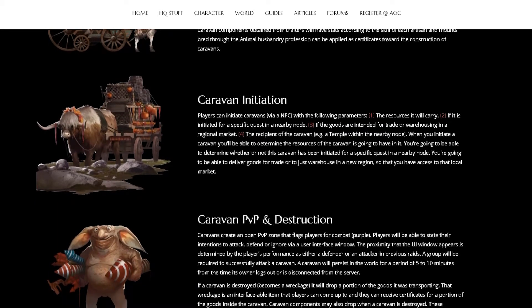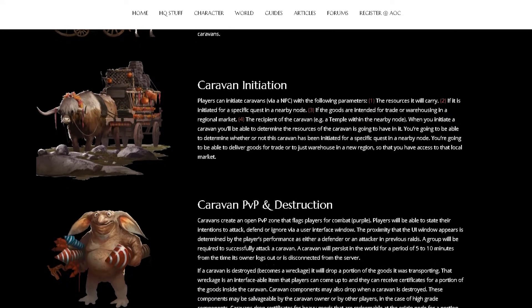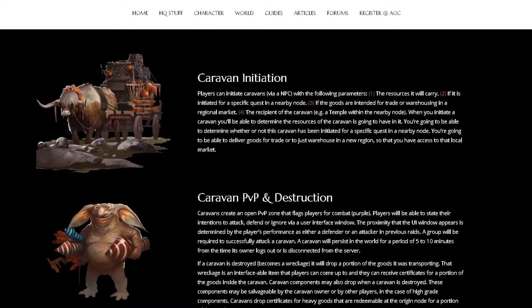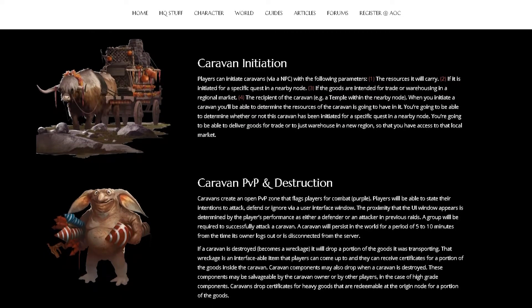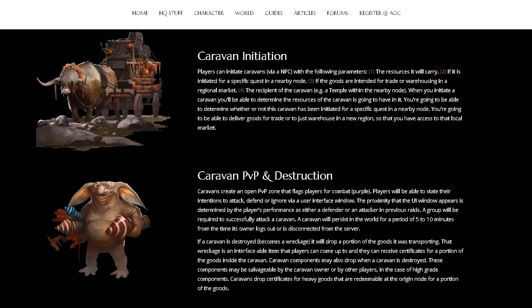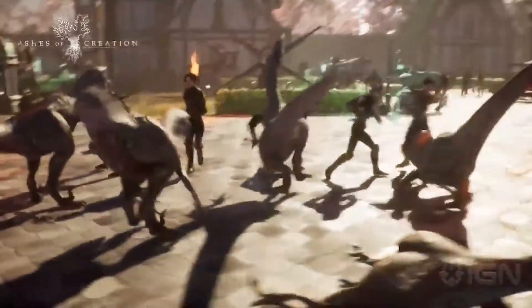The destroyed caravan can also drop components necessary for initiating another caravan — components the attacker or defender can salvage and use toward starting a new caravan. This system also encourages group play, because you actually need a group to successfully take down a caravan since most of them are pretty strong.